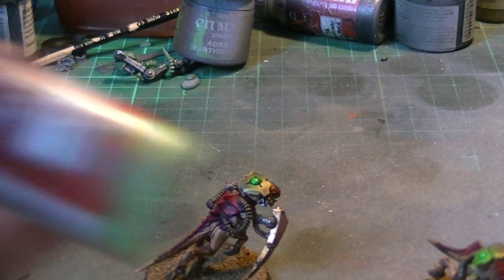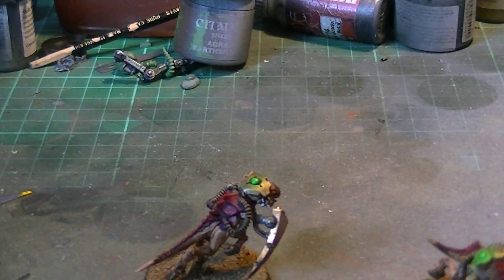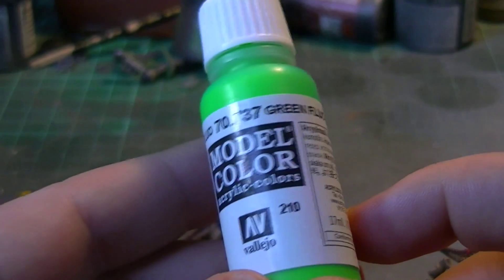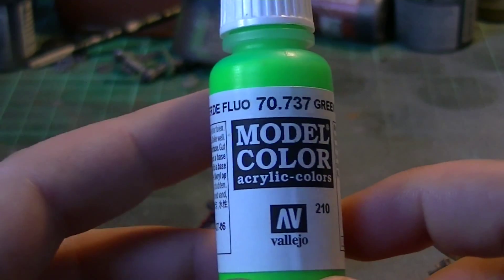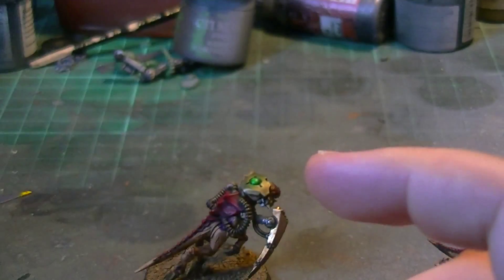They've got a nice glowy effect. That glowy effect is done by painting a base colour of Vallejo Escorpina Green, which is just a scorpion green. And then I also use Vallejo Model Colour number 210, which is fluorescent green — really, really cool. I've shown this on a video before.